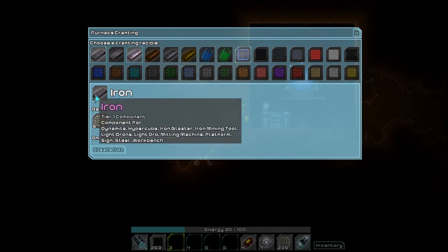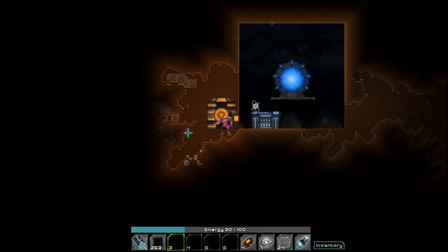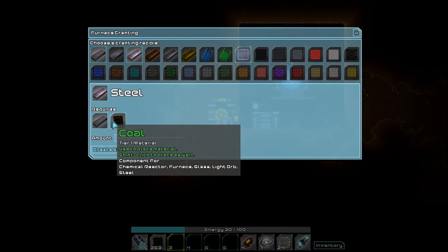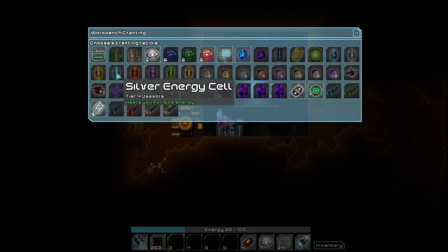We have iron ore. Let's make all of it — make it happen. It's just instant — excellent! We need coal and iron to make steel. How much can we make? We can make 46. So now that we have more steel, let's see what else we can make in the workbench.